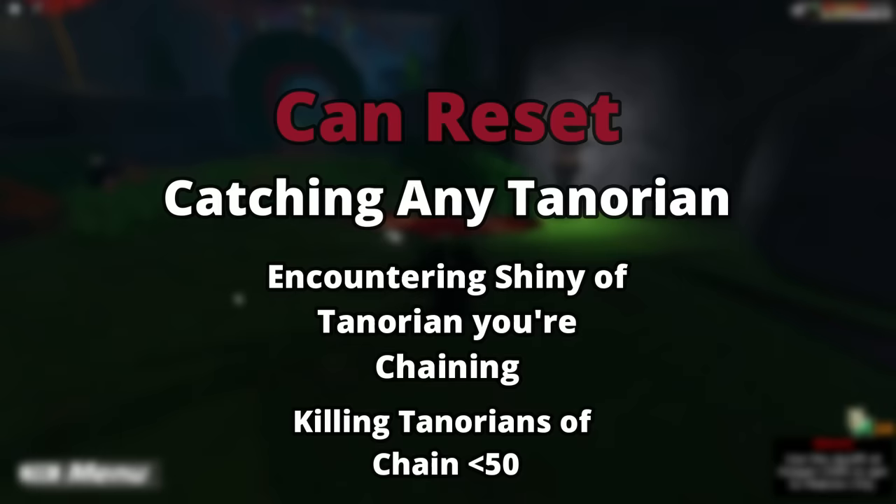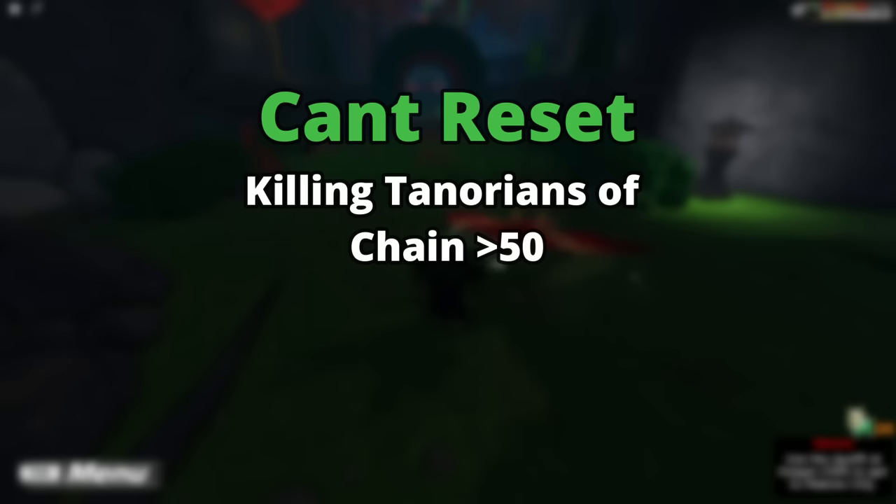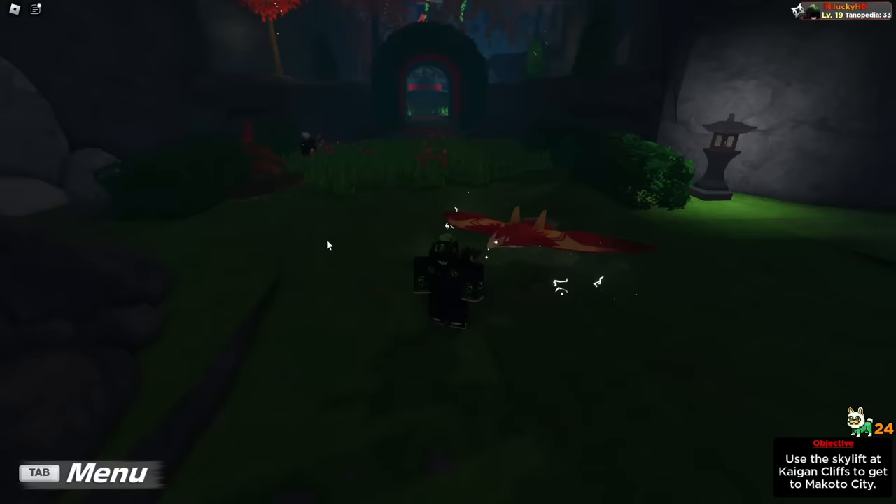So to recap: what can actually reset your chain is catching any Tenorian, encountering a shiny of the Tenorian that you are chaining (whether in the overworld or in the grass), and killing Tenorians under a chain of 50. What can't reset your chain: killing Tenorians over a chain of 50, and a shiny spawning of something you're not currently hunting.